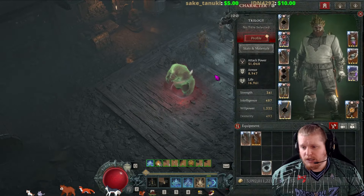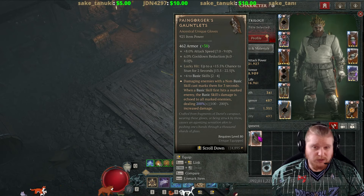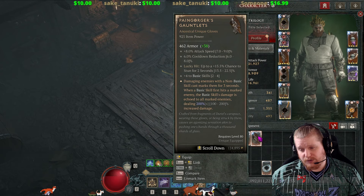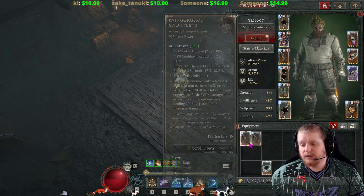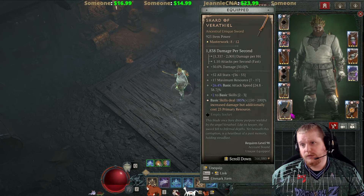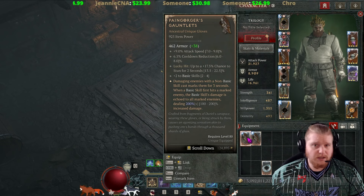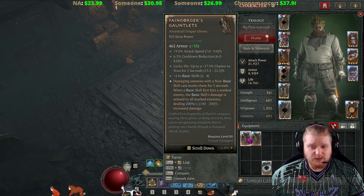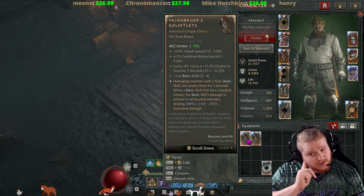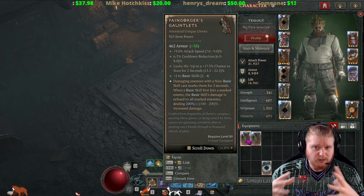All in all, they're definitely a very nice pair of gloves, certainly very useful in specific basic builds. Basic builds have been really popular these past couple seasons — whether you're doing bash barb, flay barb, frenzy barb, the Staff of the Crone druid, my Trilogy build with Shard of the Verithiel, a heartseeker rogue, a puncture rogue — there are so many different builds you can do with basic attacks. The Pain Gorgers can find their way into a lot of these basic builds to enhance your AoE damage capability. Think of these not really as a single target enhancer but as an AoE enhancer.